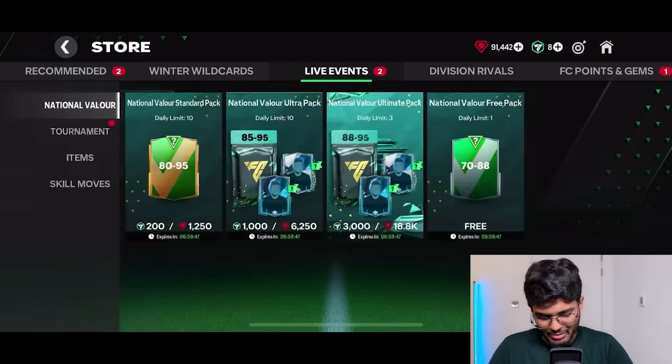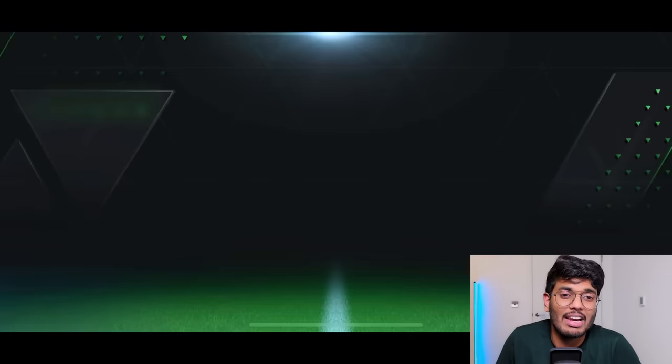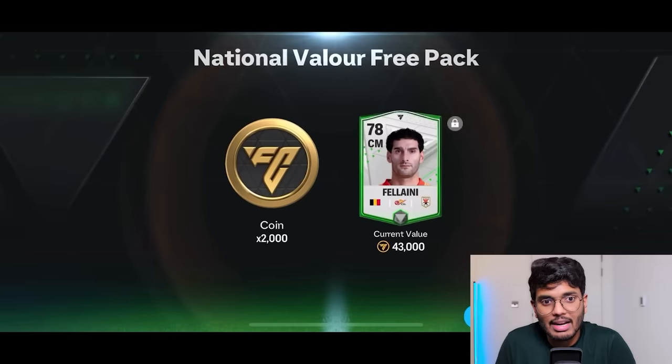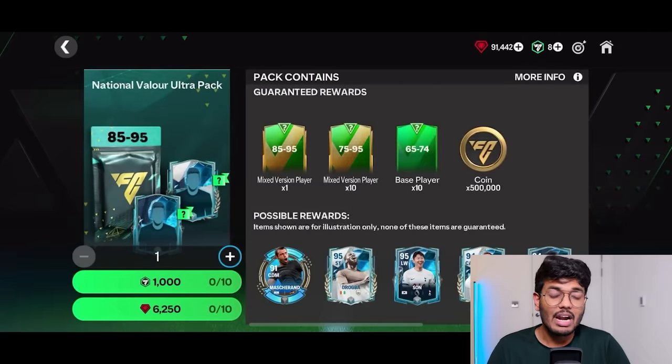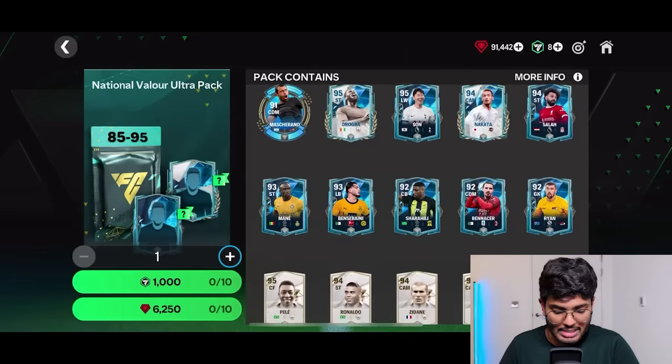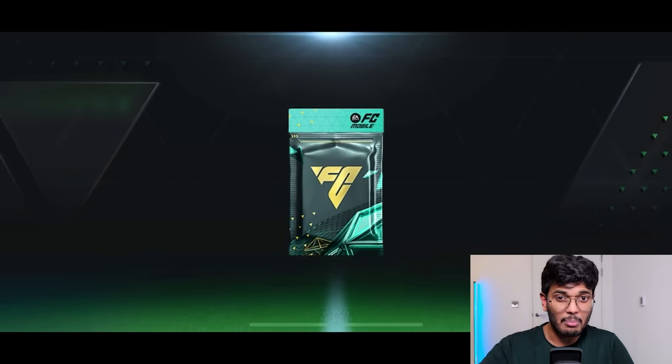I'm going to begin with the free pack first. We never know — even if you get an 88 or 87 rated player. But it's just a 78 rated Fellaini card, so that's the first pack. I'm going to start with the ultra packs to warm up. If I get a Mascherano or a Durek from this I can use those cards to rank up guys in the team.